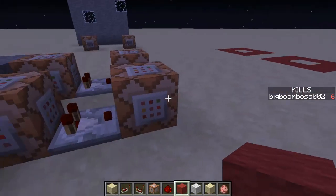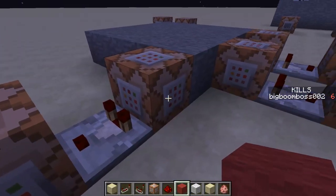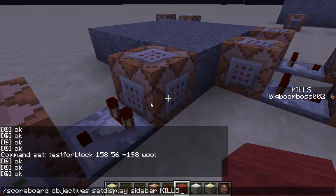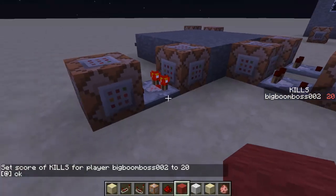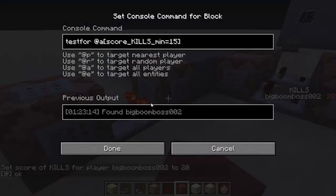This command is for the scoreboard. The scoreboard is a nice thing — you could make shops and stuff like that with it. Right now I'm at six, so if I go to 20, as you see it said okay and this one lit up. Let's see — I set it to minimum 15, so you have to have at least 15 or more.